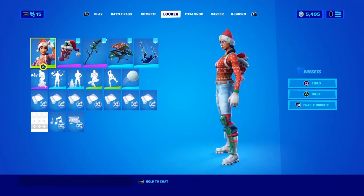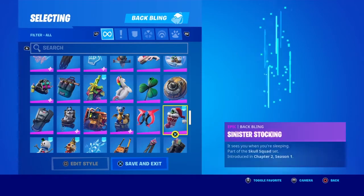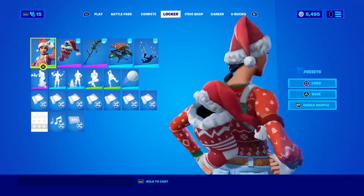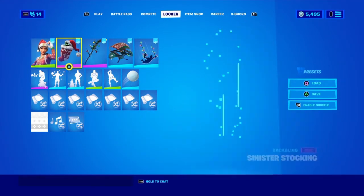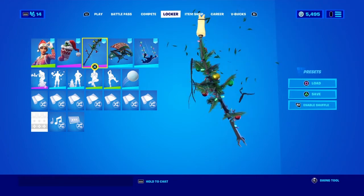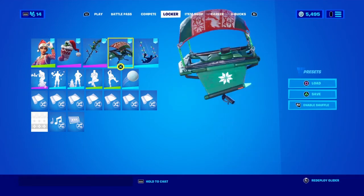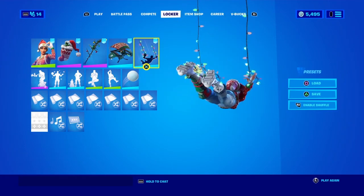Last but not least, we have Nog-Ops with the Sinister Stocking. It matches the sweater colors — not perfect, but the pattern is nice and the sock has a little Christmas hat on it. I went with the Branch Basher pickaxe — it's a great pickaxe, nine out of ten. I used the Cozy Coaster glider for most of the combos because it's just my favorite Christmas glider, and then the Lights contrail.